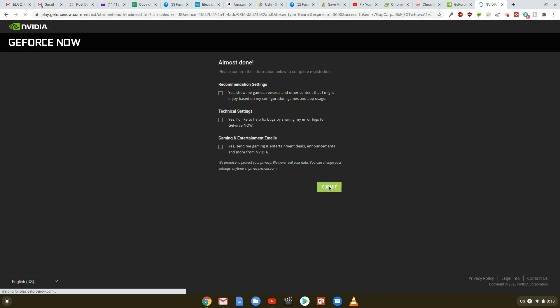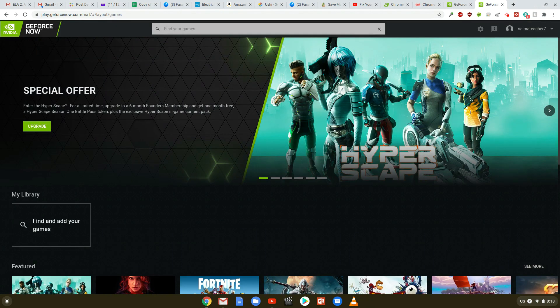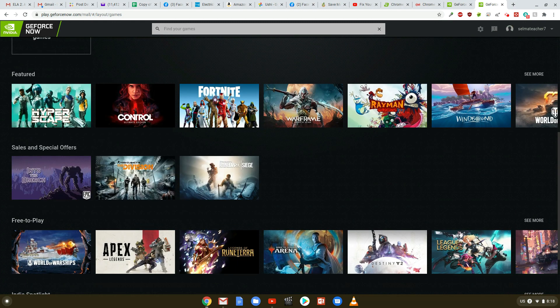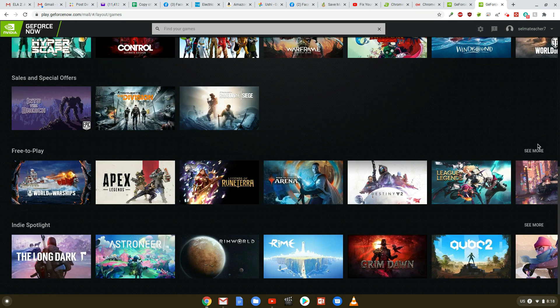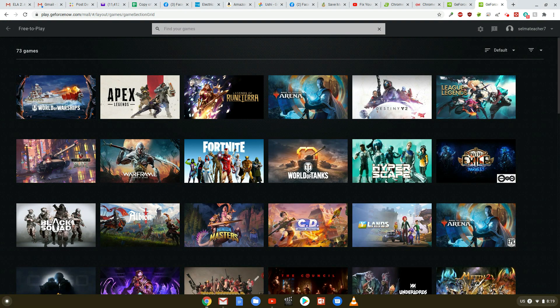Now that you're officially logged into your GeForce account, you can go back to the PlayGeForceNow.com page. I'm going to scroll down and see some of the games. We see Featured, Sales and Special Offers, Free to Play, and the Indie Spotlight. They have paid games as well as free games here. I'm going to click on see more of the free games. So far today, they have 73 free games.